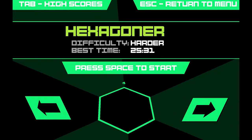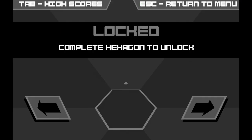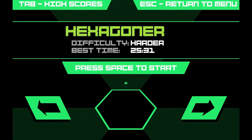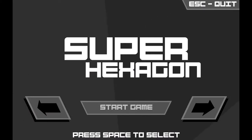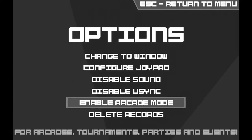You've got Hexagon, Hexagoner, and Hexagonist — those are your three initial difficulty levels. Then you have three more difficulty levels that you unlock as you hit certain milestones on the first three. If you're really feeling like getting your butt chewed up, you can go into options and enable arcade mode, which will allow you to access all the difficulty levels and really get yourself destroyed.